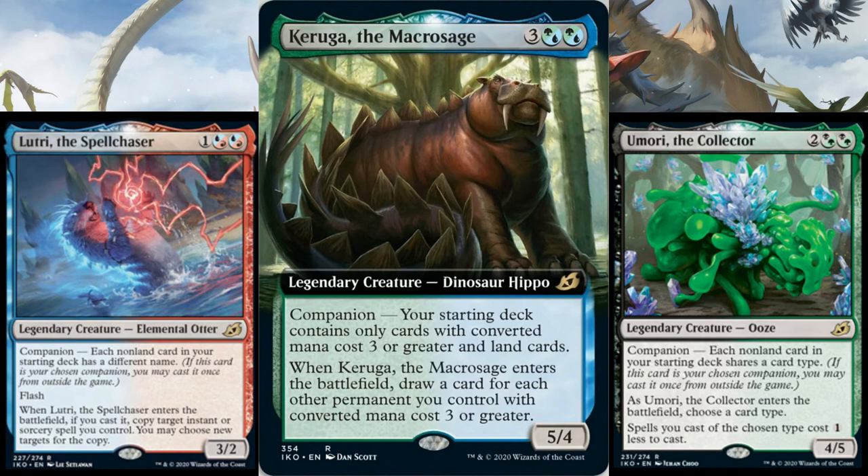Umori the Collector is better, but it's too restrictive to be played as a companion card, being able to only play creatures. In Limited you can sometimes play all creatures, so it could be good, but I would still recommend putting it in your deck rather than using it as the companion cost.